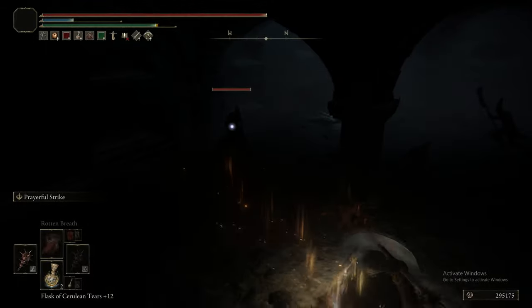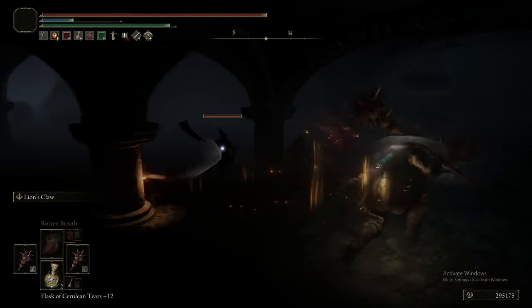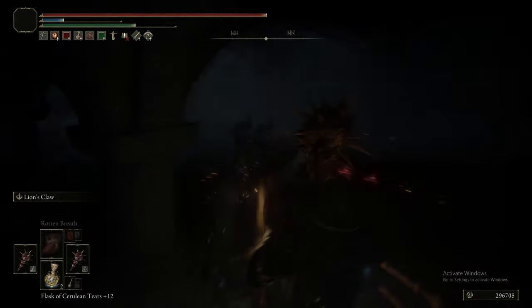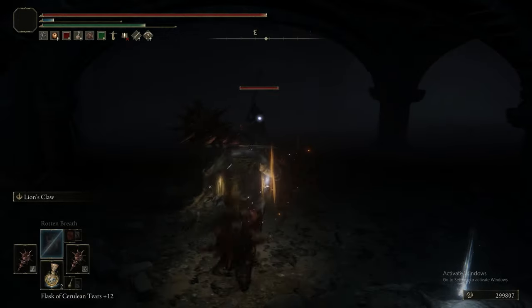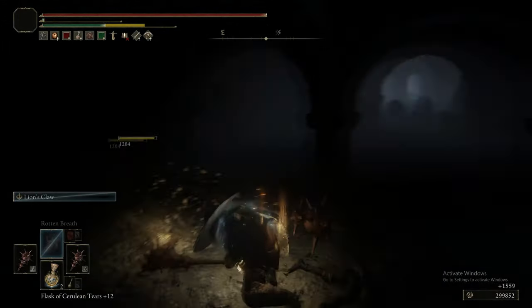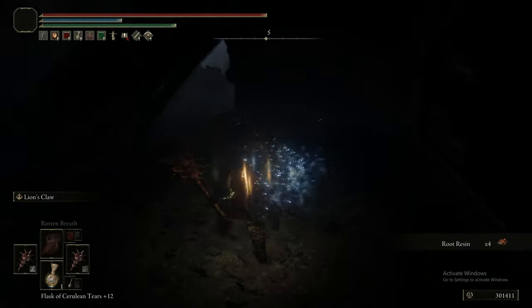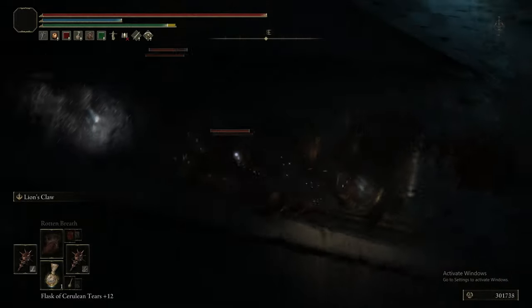Here's another room where you can easily get ganged up on, so be aware. The special attack they do — the Beast Claw — is pretty devastating. You actually get that incantation as part of Gurranq's quest. It's not very good when you use it yourself, but when an NPC uses it, it's absolutely devastating. Of course, why wouldn't it be?